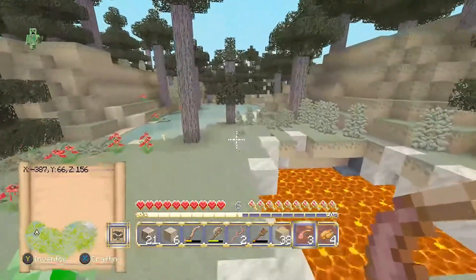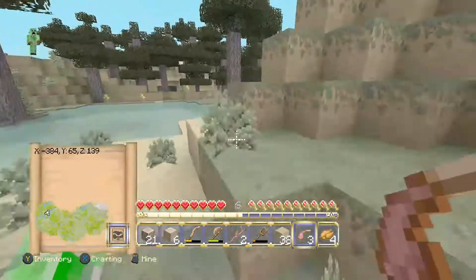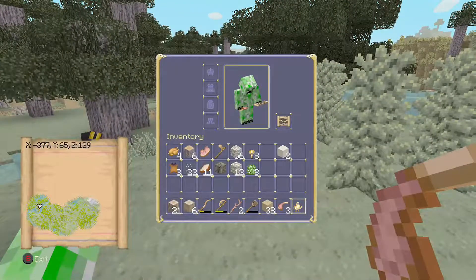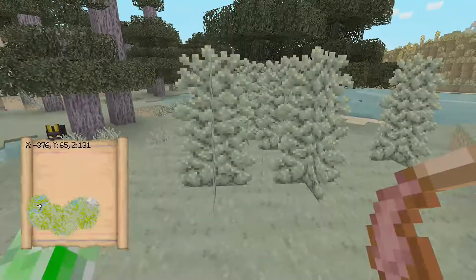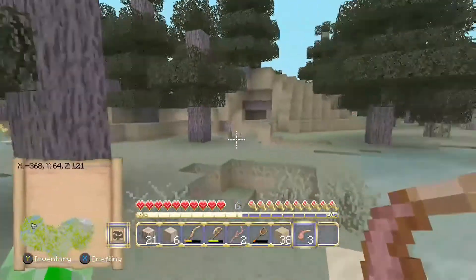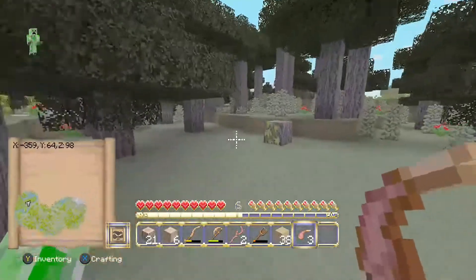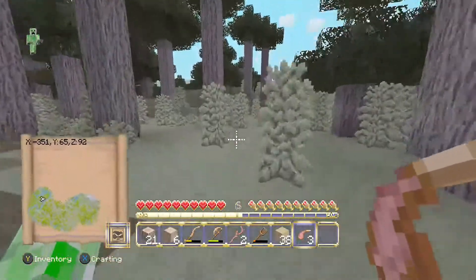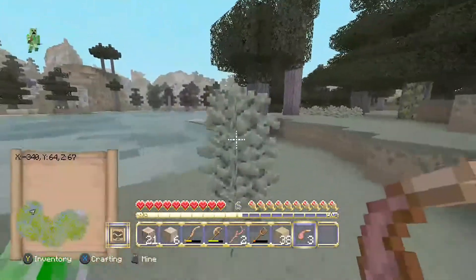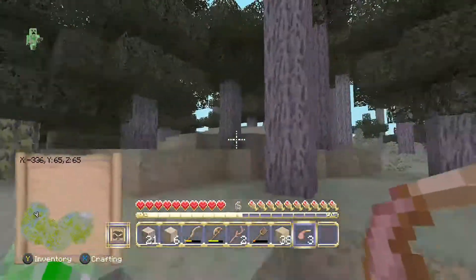Looks like we've found a few things — oh, watch that lava. We've found a pool of lava, that's going to be handy. Looks like there's a lot of wolves around. I want to get a dog as well, but I've not got any bones at the moment. When it gets to night time, I want to get a dog at some point because I've not even got one yet. The dog's going to help me climb the clouds as well, so that's going to be quite cool.